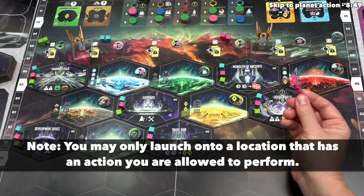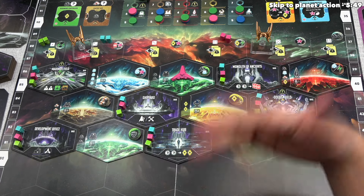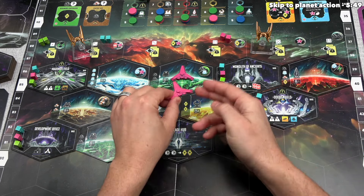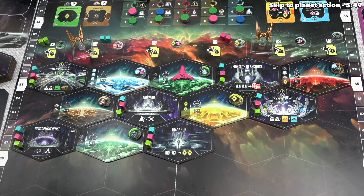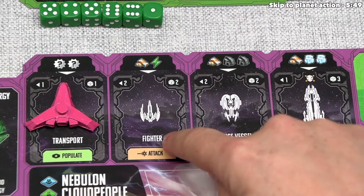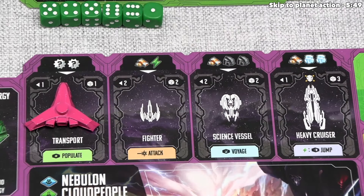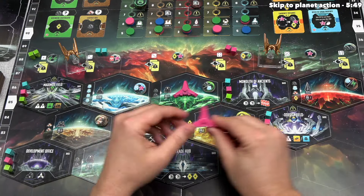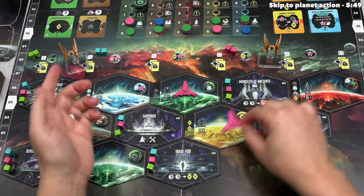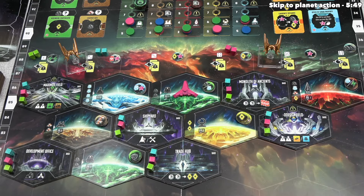After considering our options, I think we want to place right over here. On future launch actions, when we put another ship down onto the board, we have to place it within range of a previously placed ship. Every ship has a range amount — our transports have a range of one, whereas fighters have a range of two. This means if we want to launch next turn, we'll be forced to place a new transport one range away from our previously placed transport.